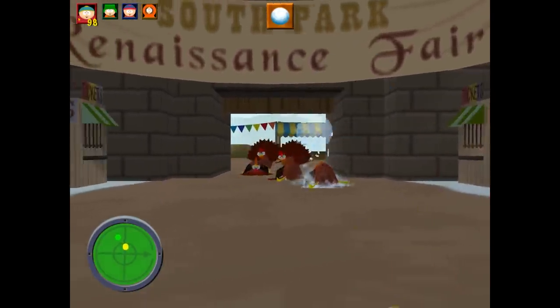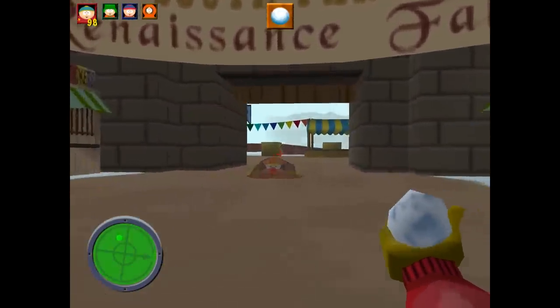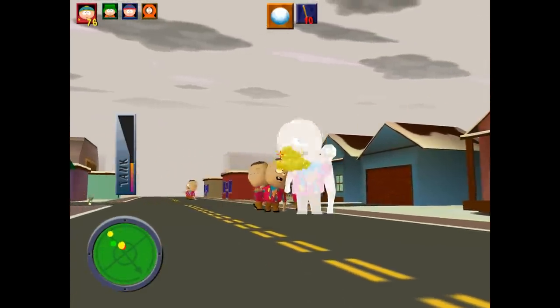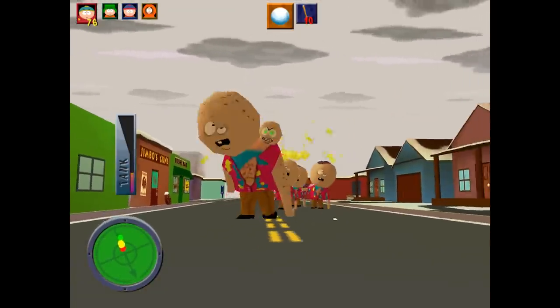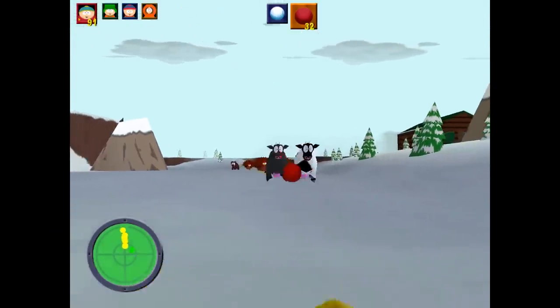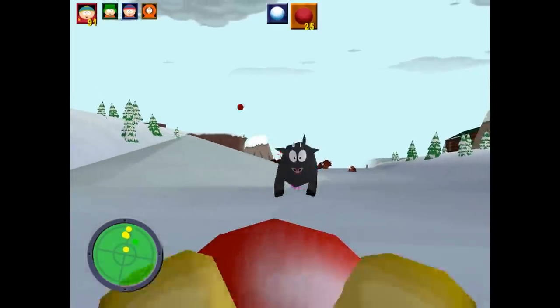Weapons are at least kind of neat. You've got a never-ending supply of snowballs, which you can piss on with a never-ending supply of piss for extra damage — the kind of weapon that makes the Postal Dude green with envy, or is that yellow with envy? After that you've got dodge balls — lots of dodge balls. These things bounce around and the alternate fire mode throws them a lot harder, which does more damage.